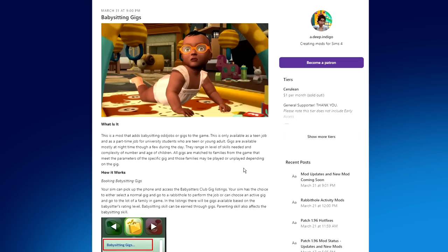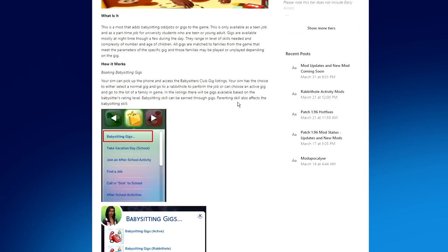This is a mod that adds babysitting odd jobs or gigs to the game. It's only available as a teen job and as a part-time job for university students who are a teen or young adult. Gigs are available mostly at night, though a few are available during the day. They range in level of skills needed and complexity by number and age of children. Your Sim can pick up the phone, access the Babysitter's Club gig listings, and choose either a normal rabbit hole gig or an active gig at a family's home.